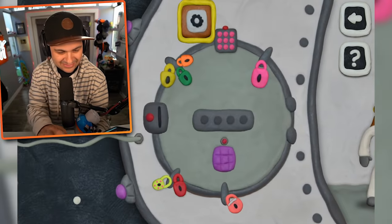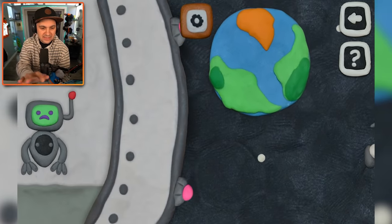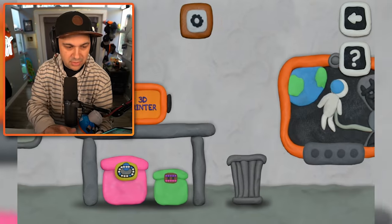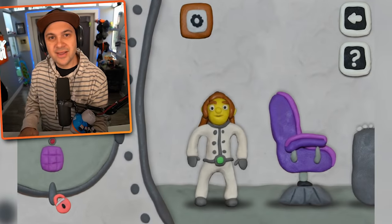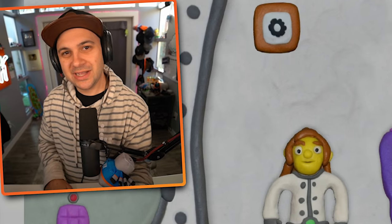Oh my goodness gracious. Tap on earth. Why is there a section of earth that is orange? That's not doing anything. We've got some kind of alien ship — no, this is just the other side of the same ship. There's a lot going on here, but we're going to figure it out. We just got to work through it one piece of the puzzle at a time.